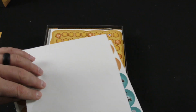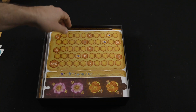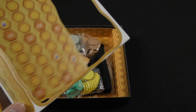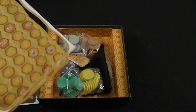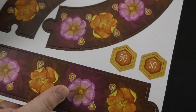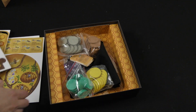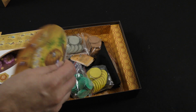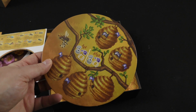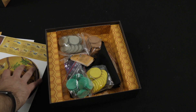Here we've got some stickers — you would have to be stickering some of the components, including these wooden discs. Our cardboard components: there's our double-sided score tracker. You can see some of the outer pieces that would be puzzled together to go around the outside of this central board right here. Double-sided central board — one side is perhaps a more advanced side that looks like it gives you some more special power options.